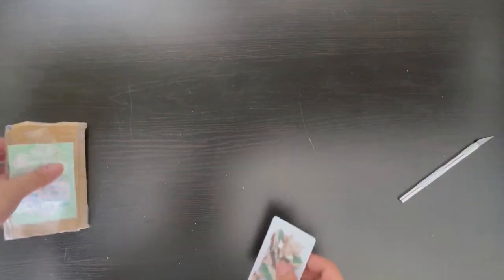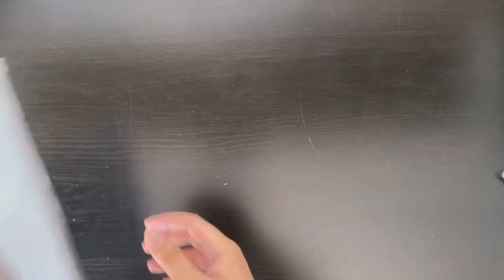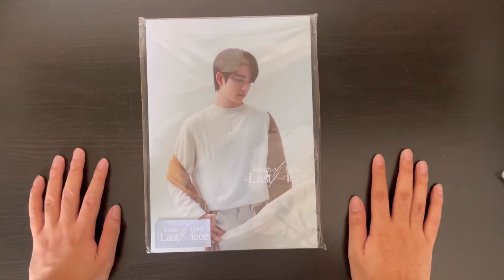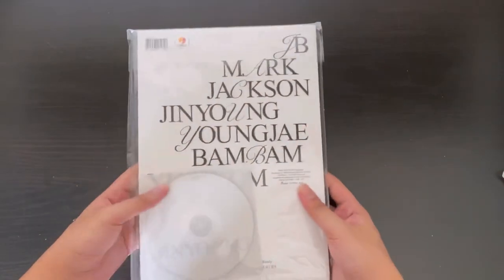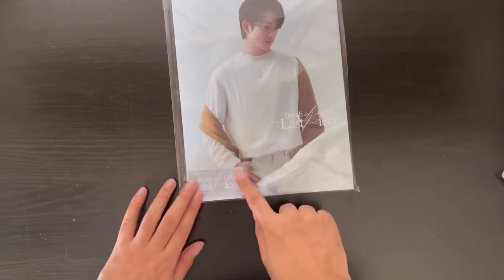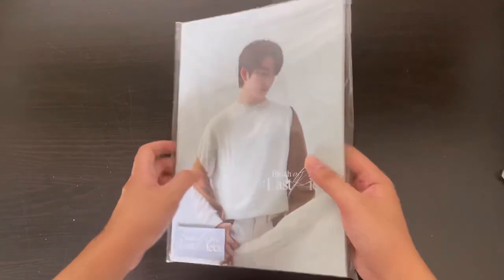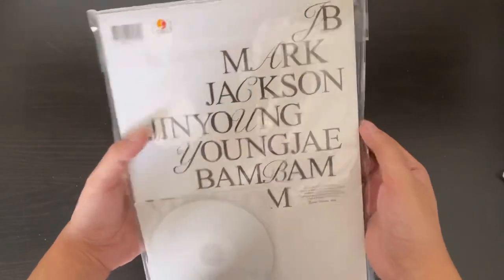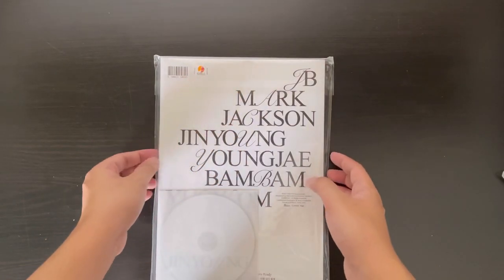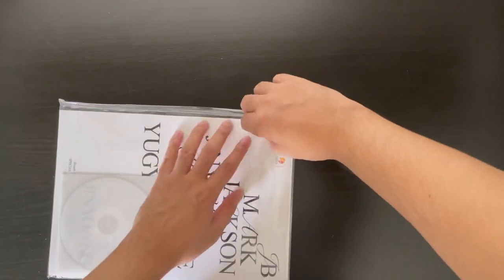That's the last of the small packages, so let's get on to the Breath of Love signed album. I ordered this from a group order and I'm assuming it's Jinyoung. I already took out the sticker. I actually don't understand how some people just rip it — it was fairly easy to take out, you just have to be slow. It's not going to be a fast process but it wasn't hard.